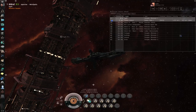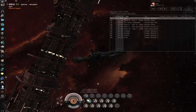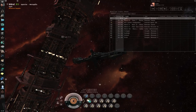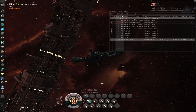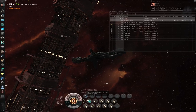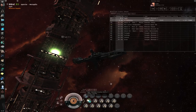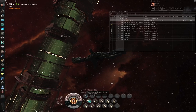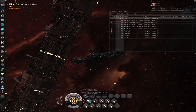The micro warp drive cloak trick is the trick of using an improved cloaking device 2 and a micro warp drive to come up to warp speed while cloaked. This must be the improved cloaking device 2 specifically — the prototype cripples your sublight velocity to one tenth, while the improved only cripples you to one quarter. We need the one quarter.